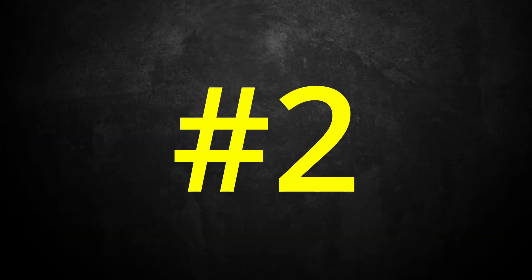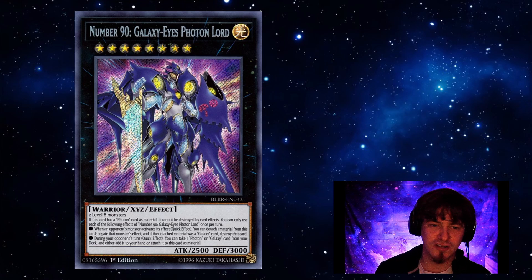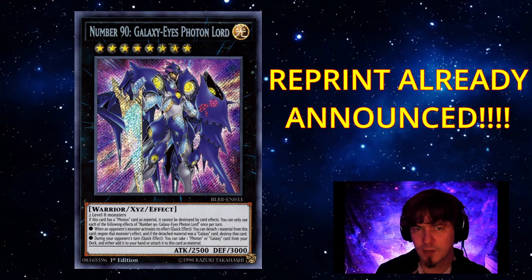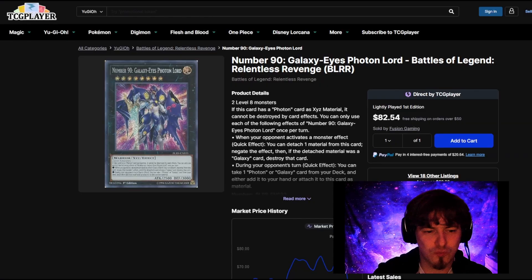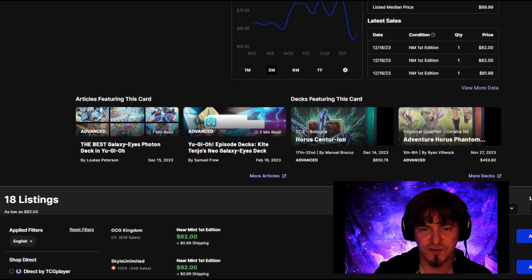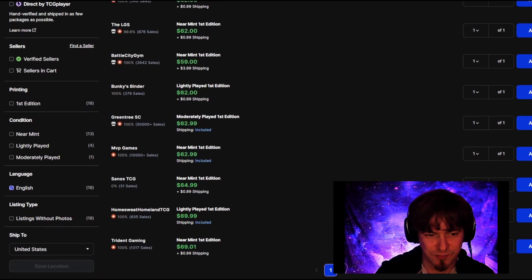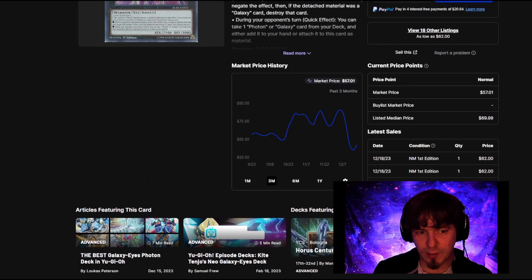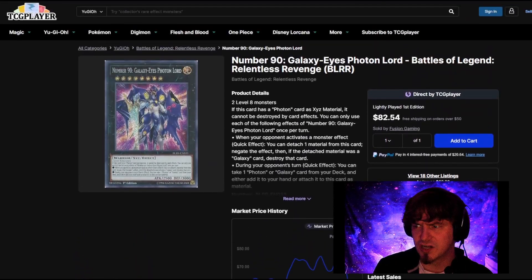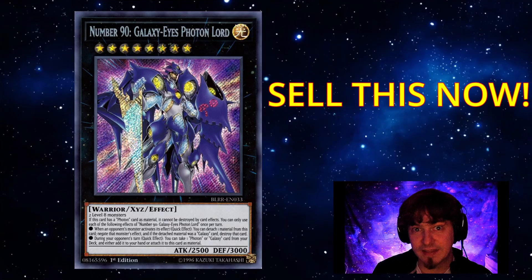Next up on today's list is number two, Galaxy Eyes Photon Lore. This is from Battle of Legends: Relentless Revenge, and ironically has already been announced for a reprint. That is why when we're checking the prices of this card and seeing that we've had a couple just sold for $62 — literally $62 is across the board. It's actually kind of insane, given we have a reprint, it's still selling for $60 here. Are people not aware of that? So if you have this card, people are buying it — definitely get rid of it before the price tanks.